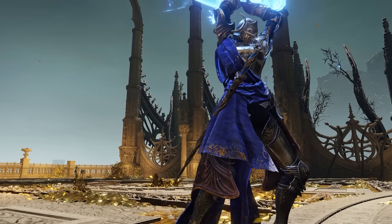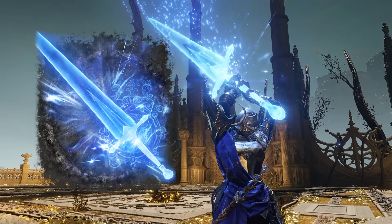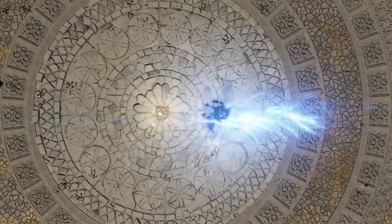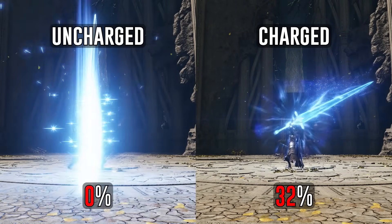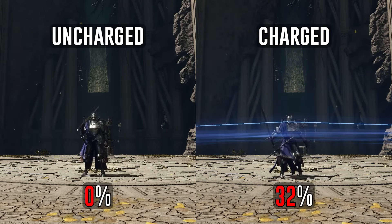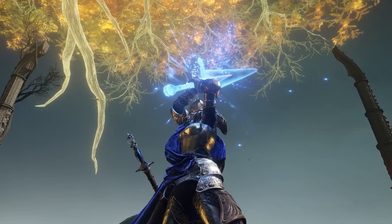Let's talk about this bad boy, the Carian Sovereignty. This Ash of War transforms your weapon into a magical greatsword, which you slam down in a powerful vertical slash, followed by a second circular swing for extra damage. There are two ways to use this skill: uncharged is cast faster and deals decent damage, while charged is cast slower but deals 32% more damage.